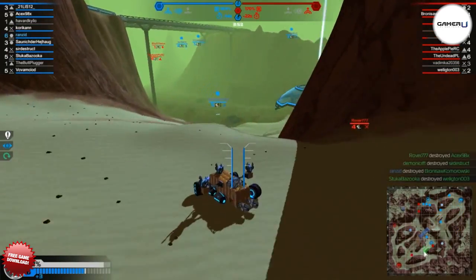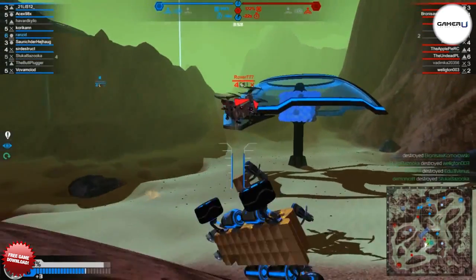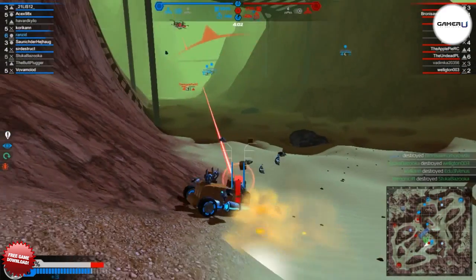Much like when building an aircraft, boosters can be problematic if placed incorrectly, so try to keep them lower down and to the centre of gravity of your robot to avoid shooting off into the sky or flipping over.